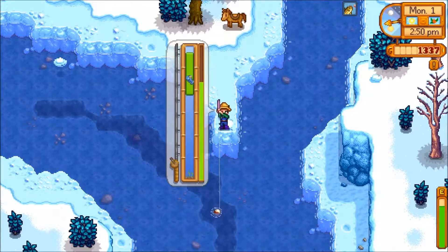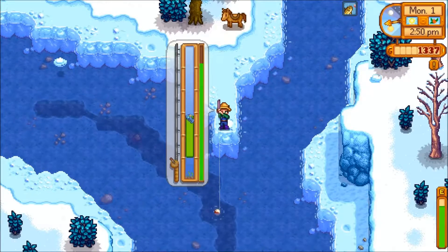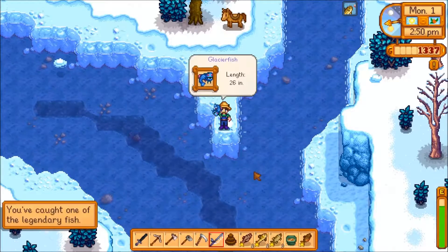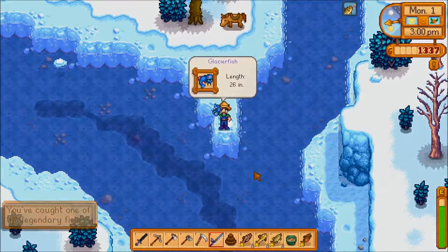You need to be on Arrowhead Island in Cinder Sap Forest. You then need to cast into deep water and have a fishing level of 6. The Glacierfish was the next most difficult fish to catch, behind the Legend.